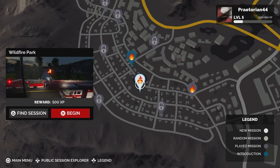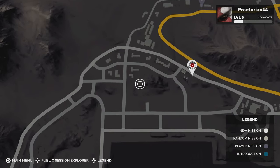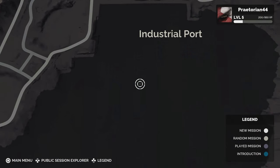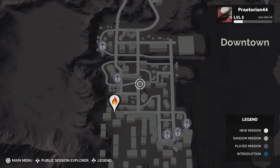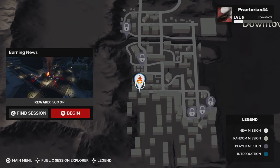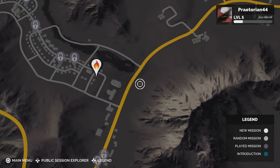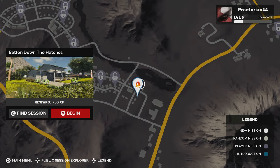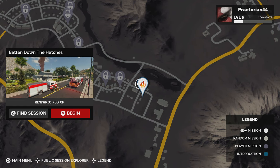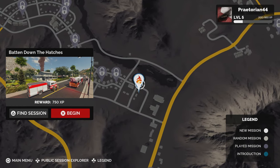Let's pick a mission. We have a wildfire park option, but we should probably do a structure fire. We pass on the burning news building — too much flammable film — and settle on 'Batting Down the Hatches' in Lakeview Park, which is a house fire. That seems like a good first one to show you guys, so let's go ahead and begin.